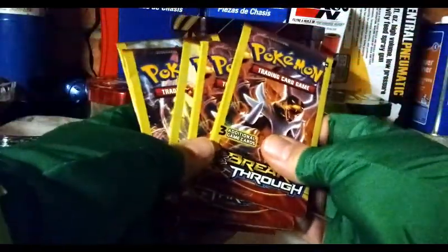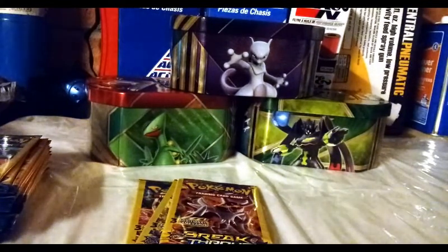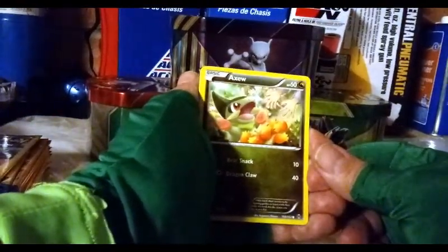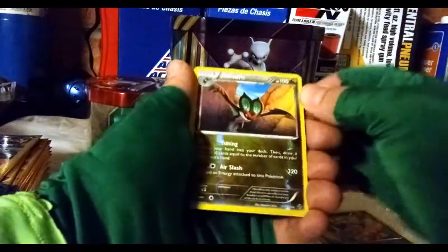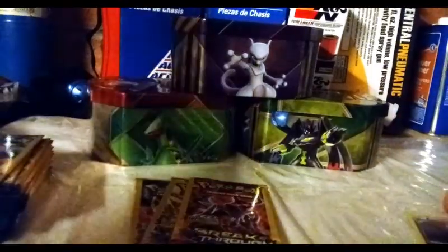On to the Breakthrough packs — we have five of these. Can I get another secret rare? I pulled a secret rare Mewtwo, got it graded, got a PSA 9 on it — really happy with that. Of course that was out of regular 10-card boosters. We got a reverse rare Noivern, and I will sleeve that.